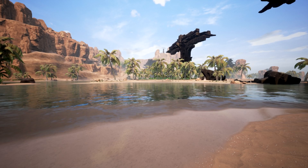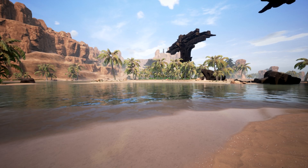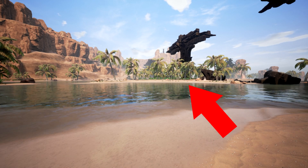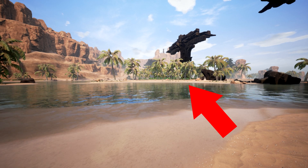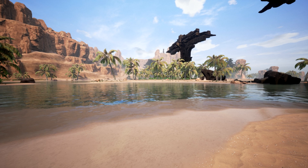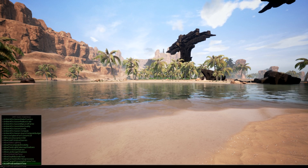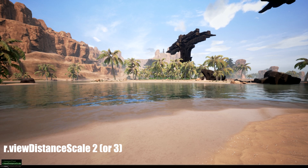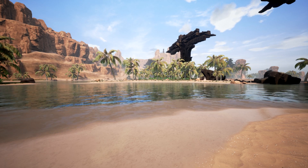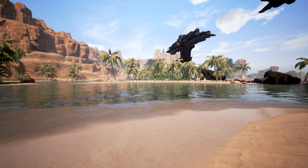Next, we're going to try to improve the view distance for ground clutter. By default, it's not the greatest. Take a look at that island there off in the distance — you can see a few things on the shore, but we can improve how many things we're able to see by one simple command. Push tilde, type in r.viewdistancescale space 2 or 3 — in this case I used 3 — and you can immediately see a difference in ground clutter.